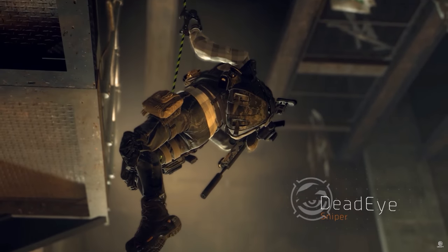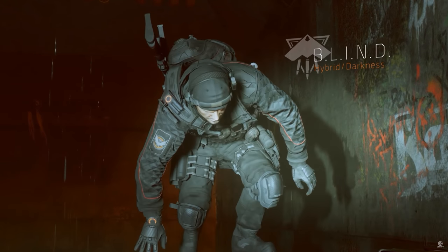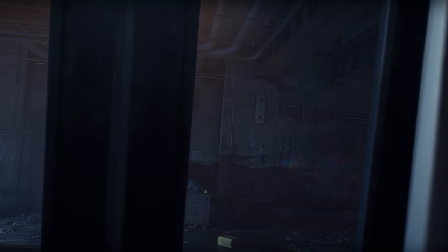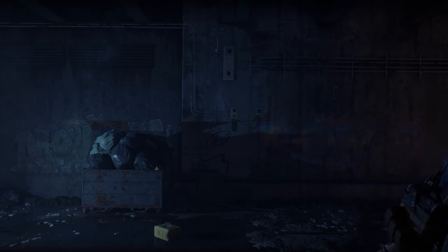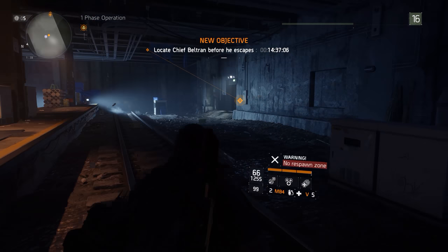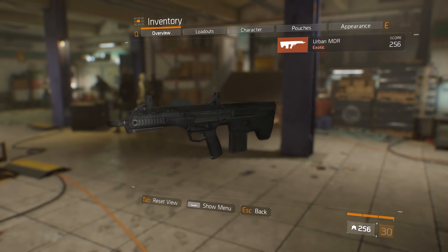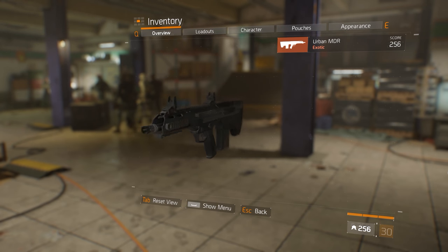Five new gear sets were unveiled in Update 1.3, including Alpha Bridge, Blind, Deadeye, Firecrest, and Reclaimer. These gear sets gave agents offerings supporting longer Underground missions where crowd control and squad support were at a premium. Much like the four gear sets from Update 1.1, these are some of the strongest and most popular to date. The Blind gear set was later reworked and renamed to the more familiar Banshee in Update 1.4. Additionally, the Blind System MDR rifle was coded into the game in Update 1.3 but would not be available for agents to acquire until Update 1.5.